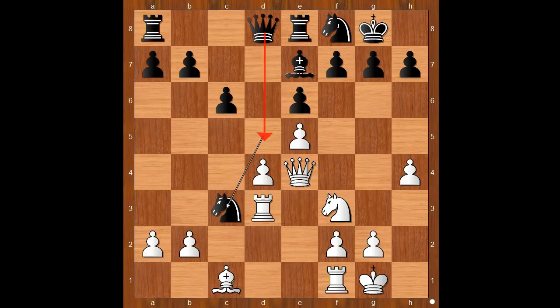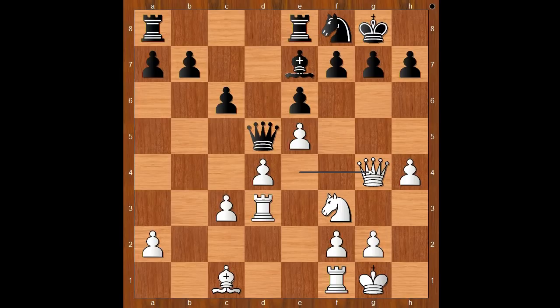B takes on c3, queen to d5, offering to exchange queens and also attacking the pawn on a2. What should white do? Perhaps white should play queen to e2. Korchnoi played queen to g4, allowing his opponent to win the pawn. f6, preventing knight to g5. If queen takes on a2, knight to g5, and the black queen is offside, white gets a free kick — just kidding. f6, preventing knight to g5.